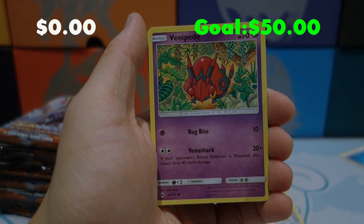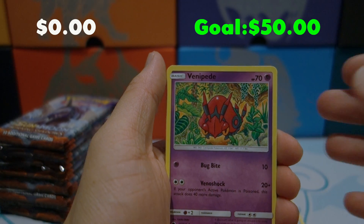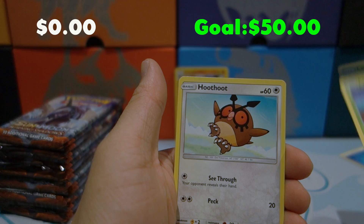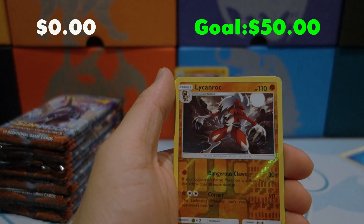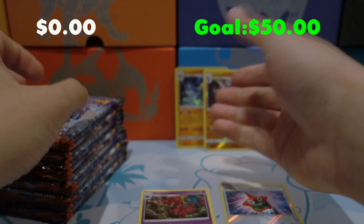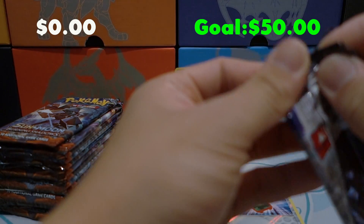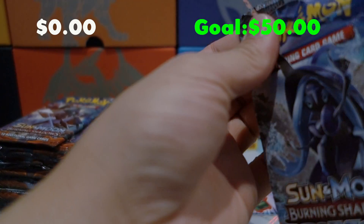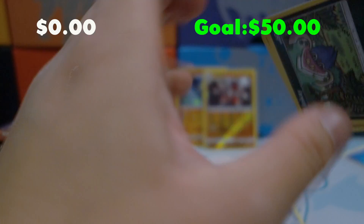First pack had no cards worth significantly anything, so we're moving on. Pack two: we got a Venipede, Horsea, Mudbray, Porygon2, Metapod, a Reverse Holo Rare Lycanroc, and a Golisopod for the rare. So we've had two holo rares already — well, one holo rare and one reverse holo rare — so it's not terrible, but we want to see some dough. Let's hope we can get some goods.